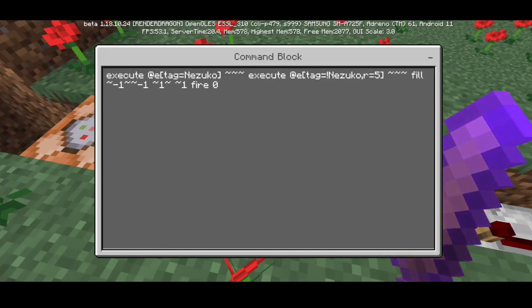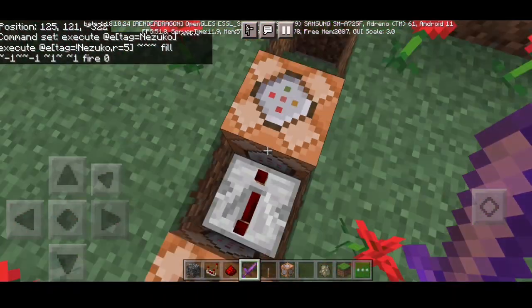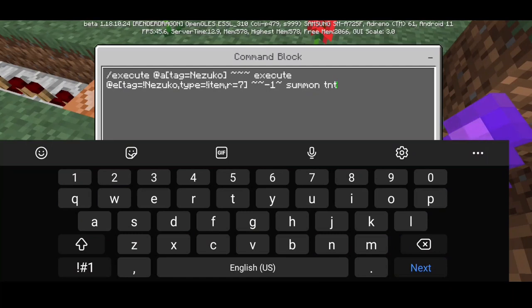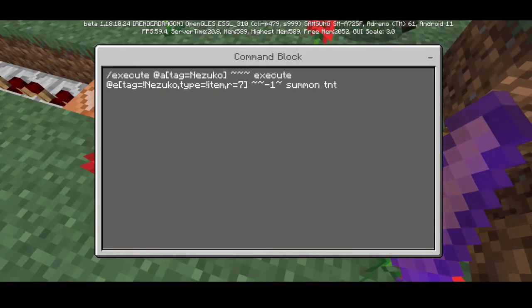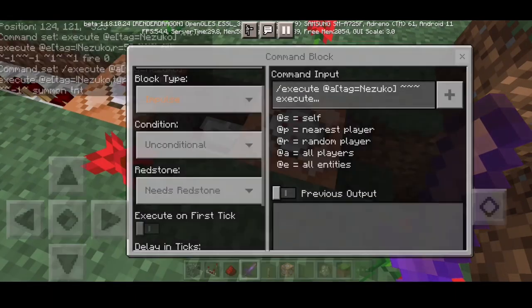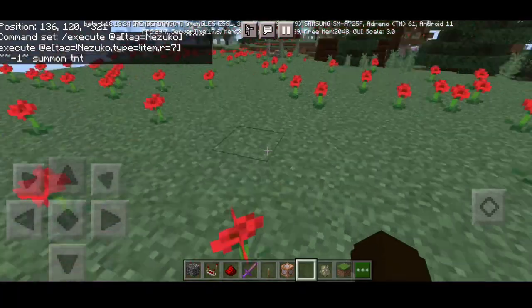Set that to Impulse, Always Active, needs redstone. For the last command block, put one redstone repeater with maximum power delay. The command is: execute at entity tag 'Nezuko' 3 tilde, execute at entity tag exclamation Nezuko, type exclamation item — so we won't affect items — within range of 7, put 2 tilde negative 1 tilde, summon TNT. You can put summon ender_crystal instead, but for me it's a bug — the ender crystal won't actually explode, so we're using TNT. Set to Impulse, needs redstone.